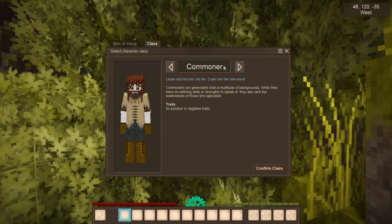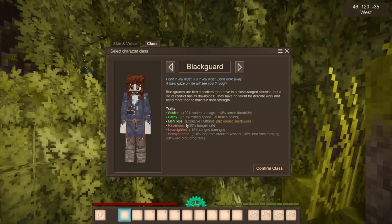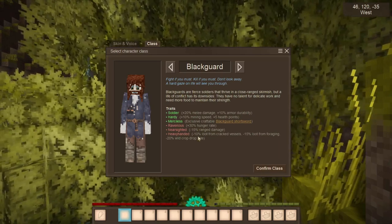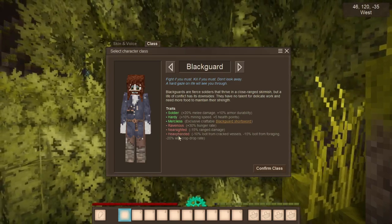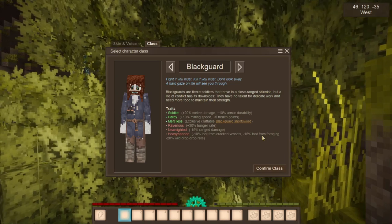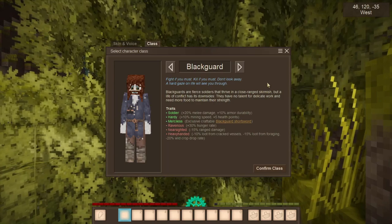I kind of wanted to be - I've been a hunter, been a malefactor - I kind of wanted to be like a blackguard maybe. Some more melee, mining speed, he's got a special sword. 30% hunger rate, that's pretty rough, but I'll be hunting a lot so we should have plenty of food. The ranged damage is no good. Less loot from cracked vessels and forging - it kind of sucks. But that's alright, I'm going to go with this guy. We'll see how it works out.